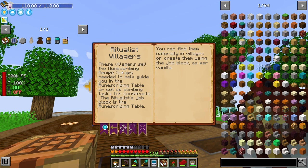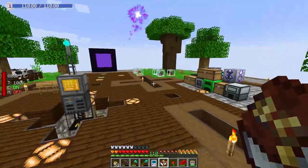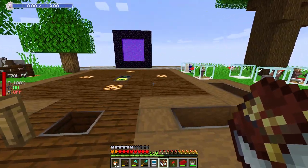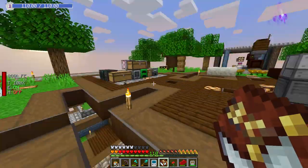Ritualist villagers — these villagers sell rune-scribing recipes. I have noticed, by the way, I did have a traveling villager and it was selling something from this mod, so I probably should have bought it, but I unfortunately didn't get around to doing that. There are other types — a rune-scribing table. The ritual jobs block is the rune-scribing table, which you can find naturally. So the rune-scribing table is probably another villager that we want to get set up.